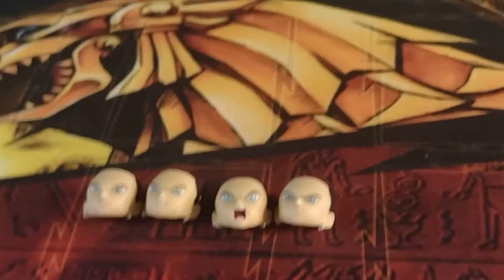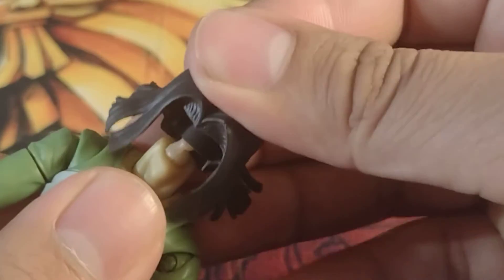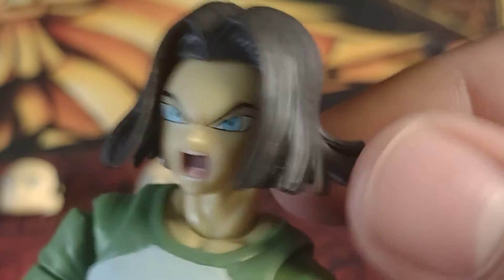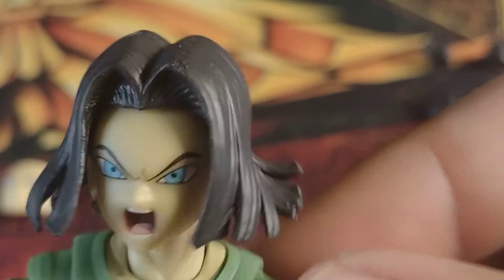We also get an interchangeable hair piece that's more suited for an action pose. The way you swap it is simple — you just pop the original hair off and pop the action hair on. You can pair it with an action-looking face and you've got him in a dynamic action pose. It looks so cool; I'm so glad he came with this. The sculpting makes it look like there's wind blowing through it — it's just overall amazing.